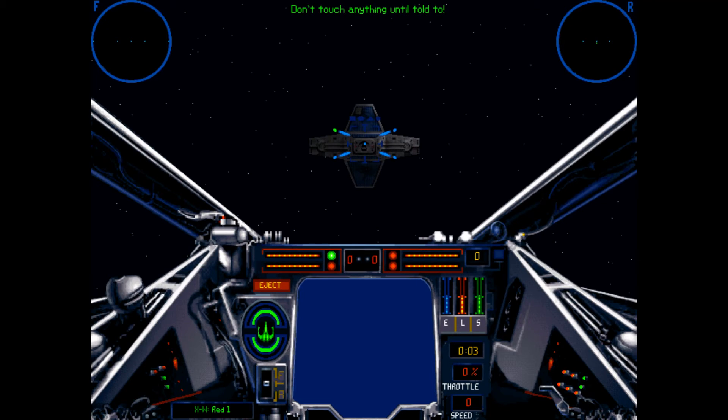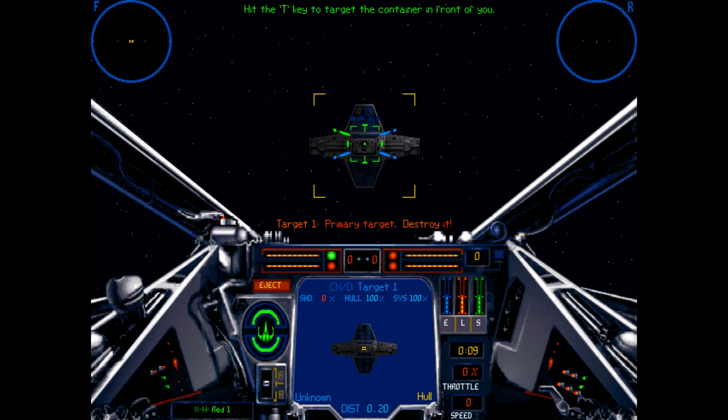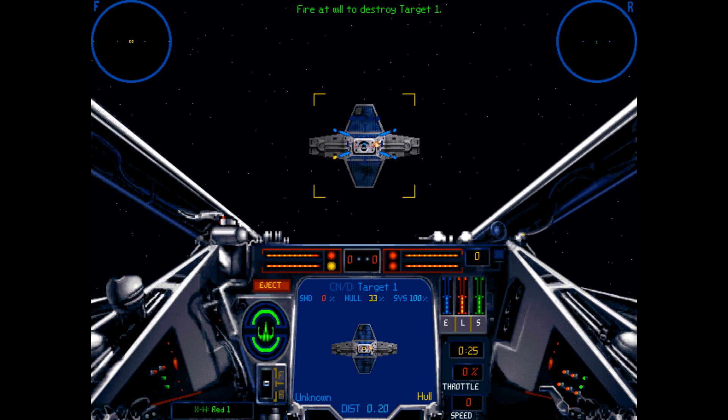Don't touch anything until told to. Hit the T key to target the container in front of you. Your targeting box will turn green to indicate a good shot. Fire at will to destroy target one. Their hull is damped.